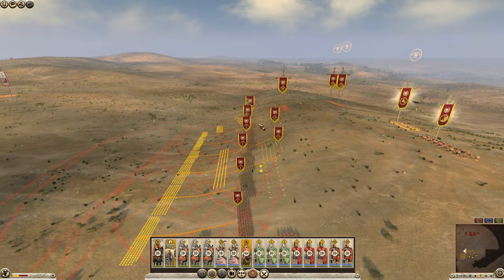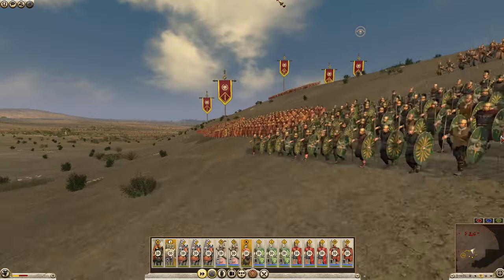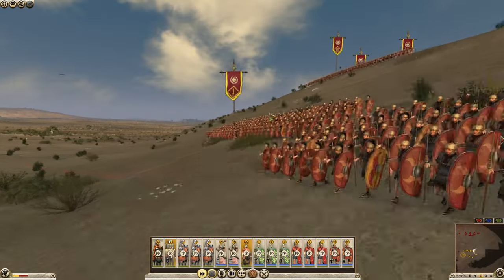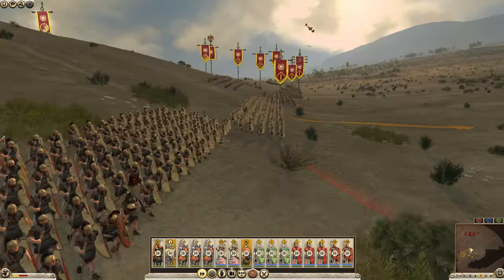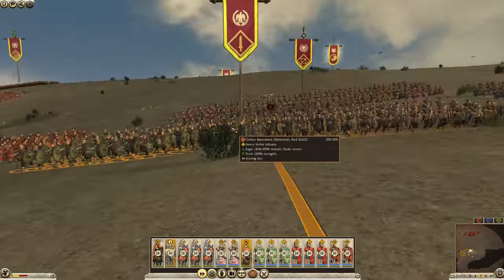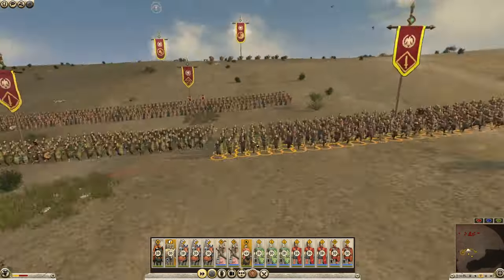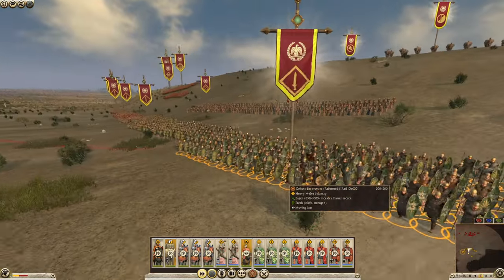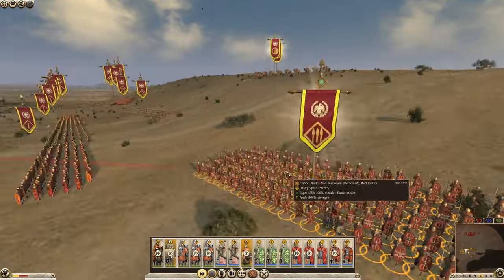Same with the Romans. You were saying earlier the Roman roster is massive — it's actually insane. Starting from Rome, expanding out, then taking Carthage and getting access to some African legions and so on — it's just really immersive and interesting. I love the look of these Cohors Batavorum. They're looking awesome. Yeah, the shield designs are really cool.